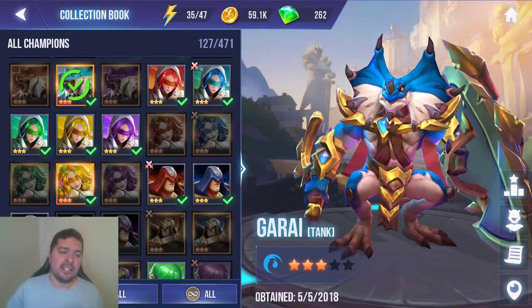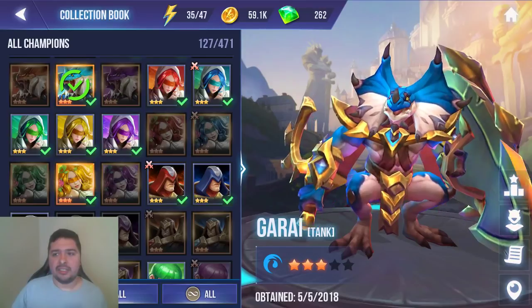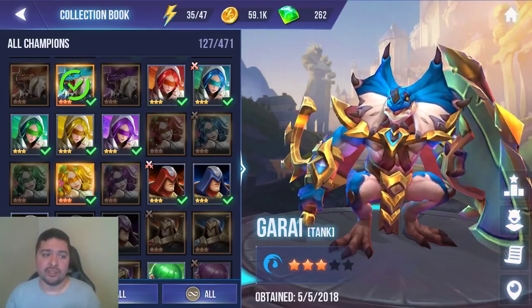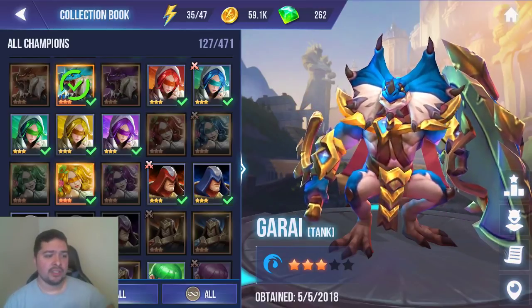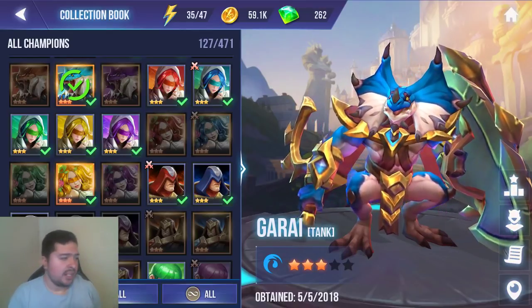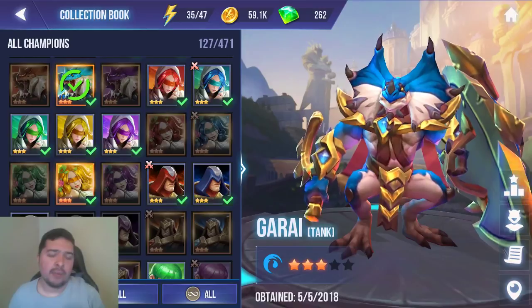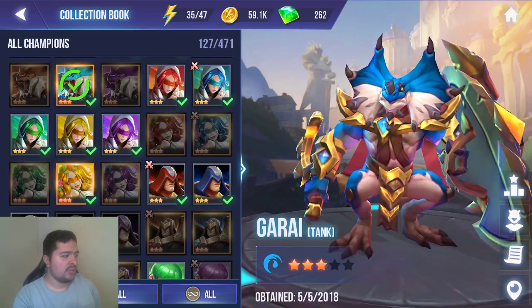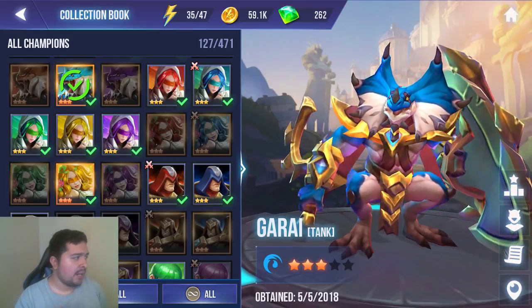What I mean by farming is that each Bull Demon King has a chance to drop certain shards for certain monsters, depending on which Bull Demon King dungeon you're farming. Before we talk about the two I recommend, let's talk about which champions drop from which one, going from top to bottom.